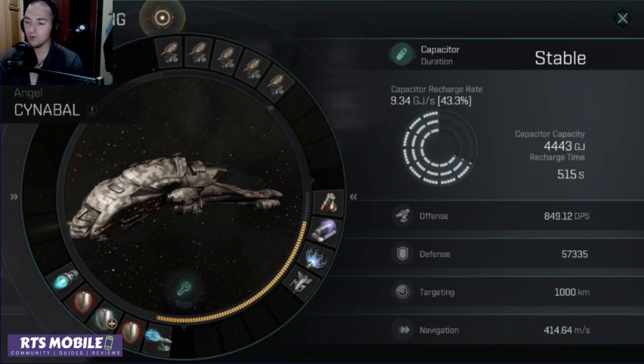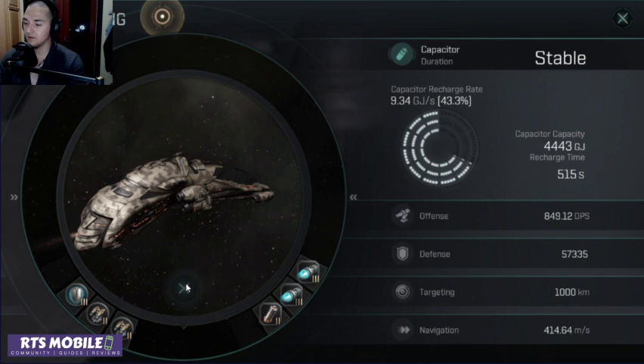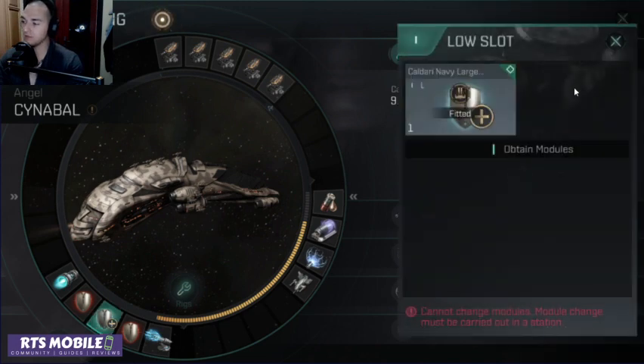If the battle does magically go longer than a minute, your capacitor is gone anyway with the booster build. With the extender build, if it does go longer than a minute, you will be regenerating less shield per minute, but your overall capacitor is going to be absolutely phenomenal. For the first minute, I would give the victory firmly in the court of the Cinnabal's large shield extender build.